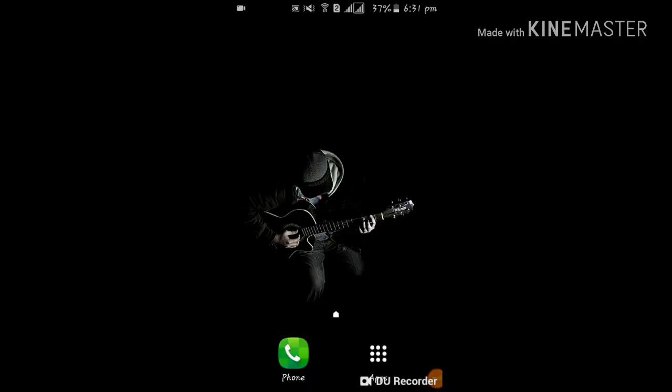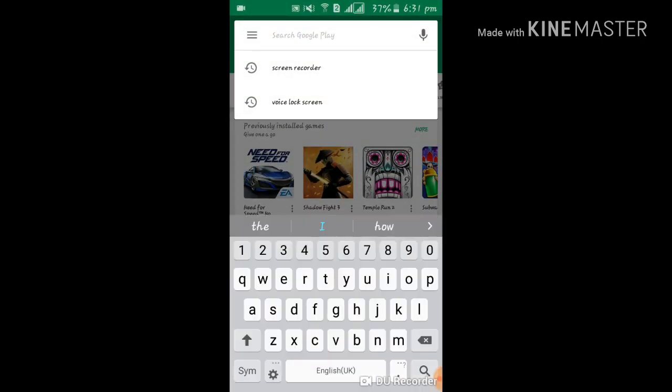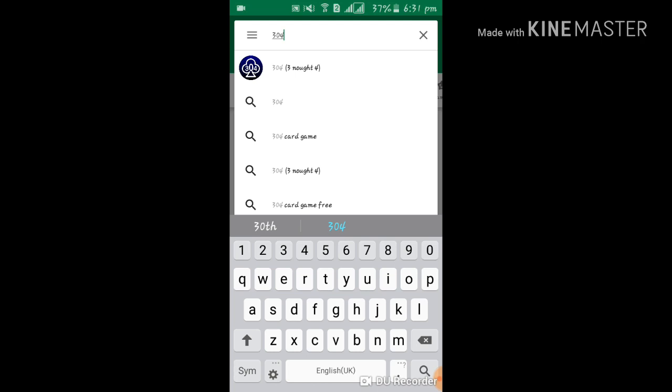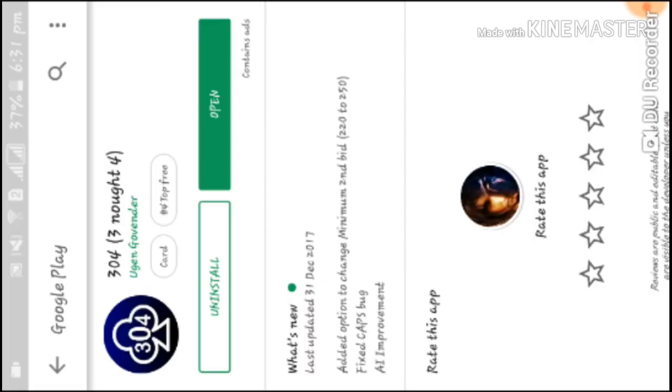This is the 345R. Let's go to the Play Store. You can type the 345R, you can download it.